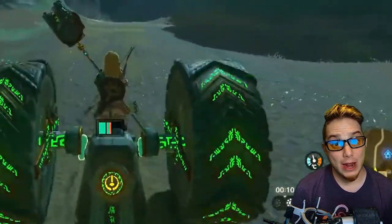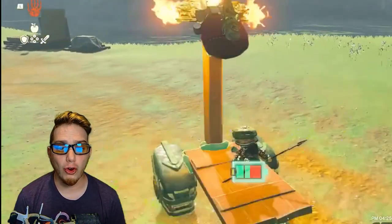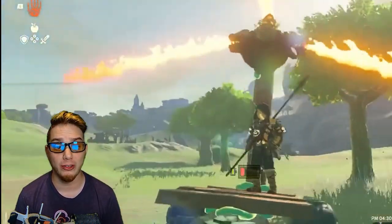Tears of the Kingdom has not even been out a full week, and already players are going bonkers with the game's unique crafting mechanic. The Ultra Hand ability allows players to connect a wide variety of stuff lying around to build a myriad of wacky contraptions.